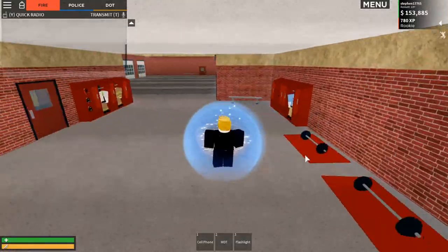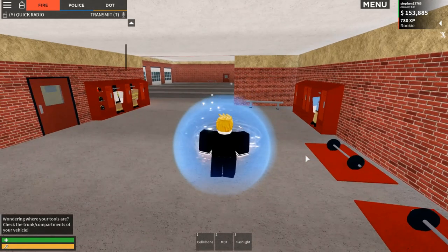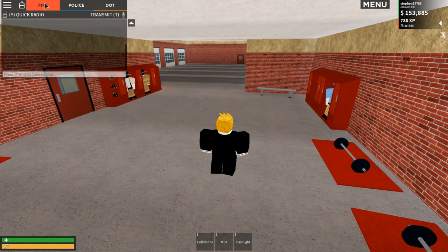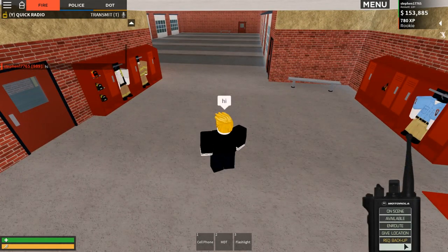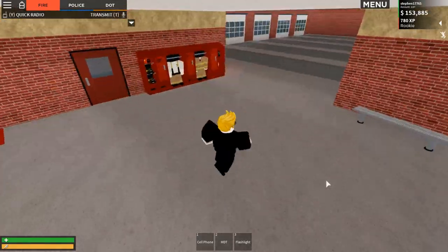You'll be spawned in at the fire and rescue station, and you'll automatically be loaded onto the fire menu. It's the same principle - when you press T you can see that you are transmitting, so you can say hi and it will come up on the radio. Press T again and talk normally, it'll just come up with a bubble above your head. You've got the radio and all the same things.